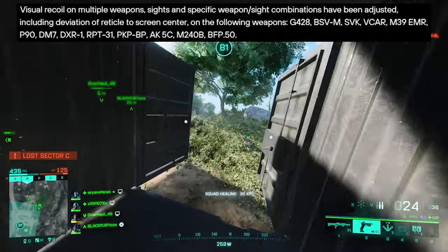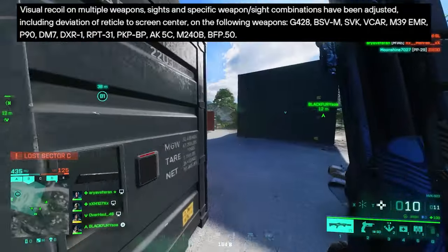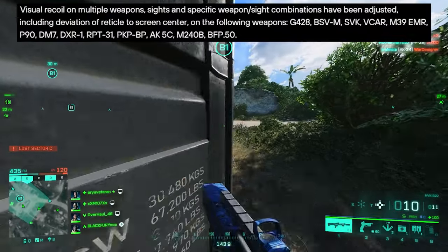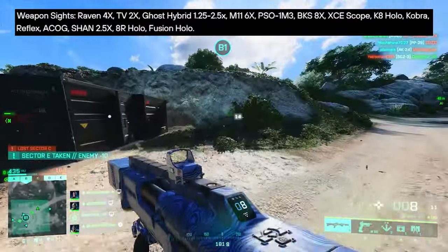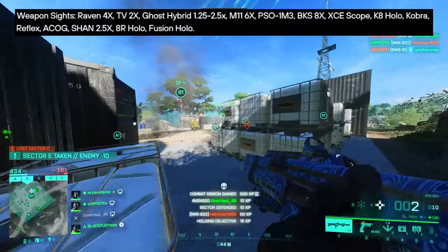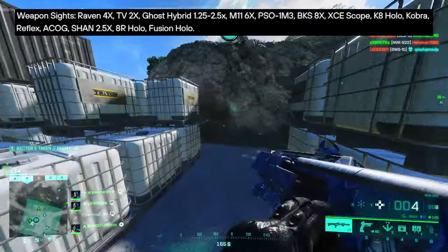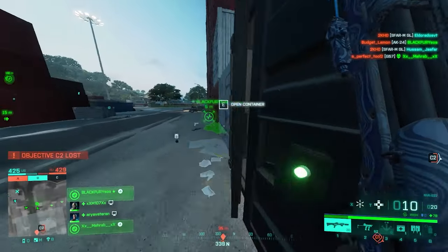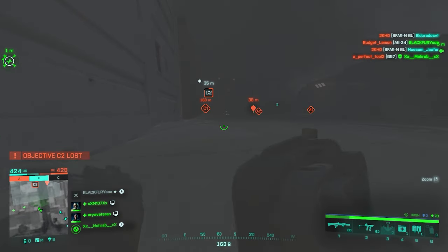The following weapons are receiving visual recoil refinements: G428, BSVM, SVK, VCAR, M39 EMR, P90, DM7, DXR1, RPT31, PKP, AK5C, M240B, and the Desert Eagle. Weapon sights are also receiving refinements, including the Ghost Hybrid, K's Hollow Cobra Reflex, ACOG, and some more scopes. That's all about visual recoil.